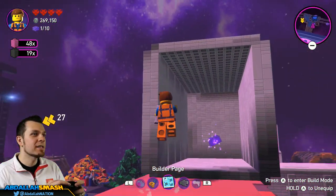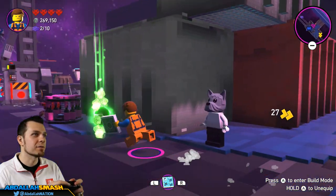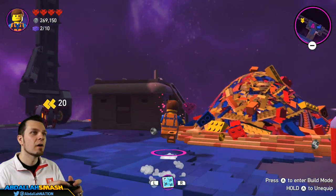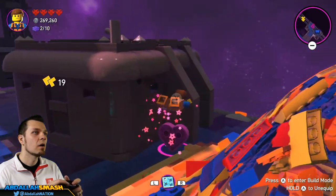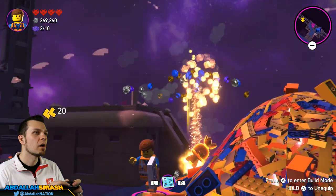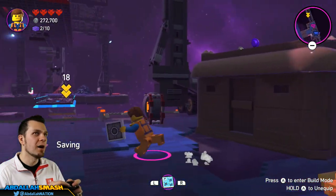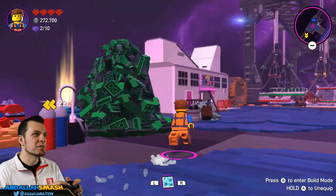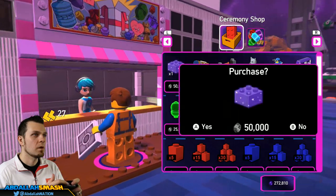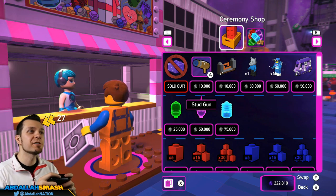Come on Emmett, get in there dude. You thought you'd be able to get me but you didn't. Let me go pick up my thing first - might as well, right? What is this? Oh, Mega relic! Cool. Since we do have the studs we might as well go to the shop and purchase one. Purchase a masterpiece - easy, done. And we can get a stud gun.